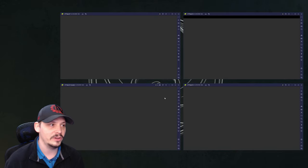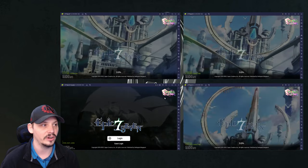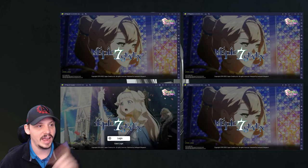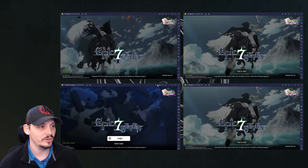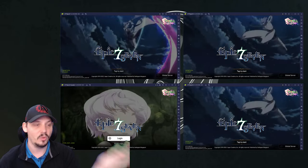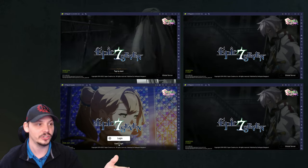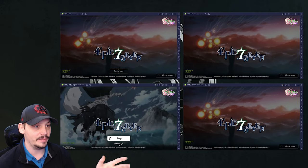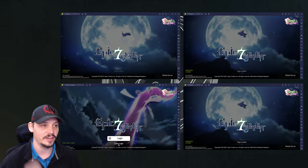When running this many instances you'll occasionally get crashes - that's part of the process. The instances are now booting up. I want to point out that the cinematic you're seeing here is actual in-game animation - this is the quality of Epic 7's cut scenes. They literally made a playable anime. The skill animations in-game are very good, though not quite at the promotional video level.